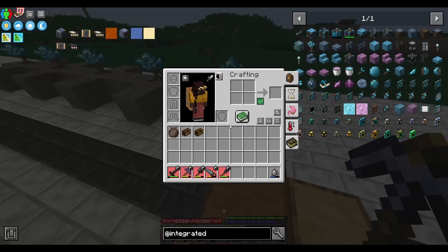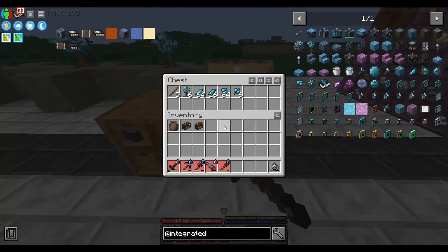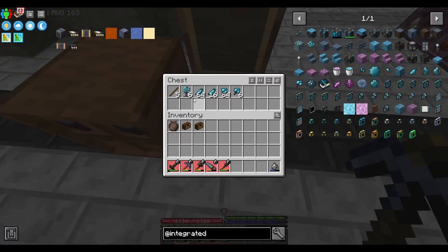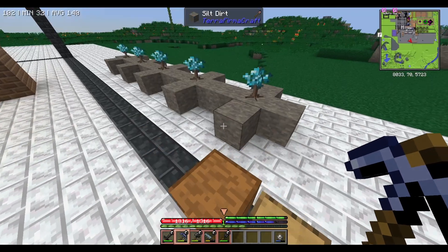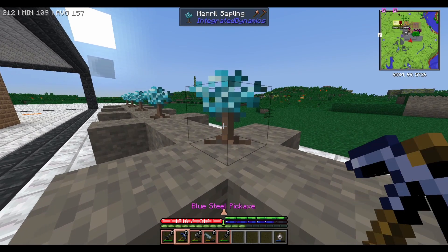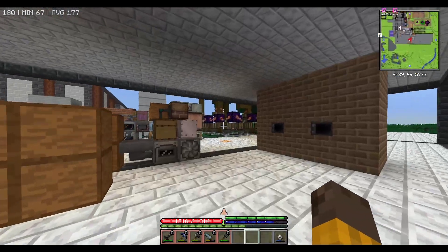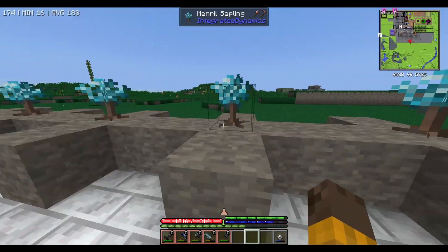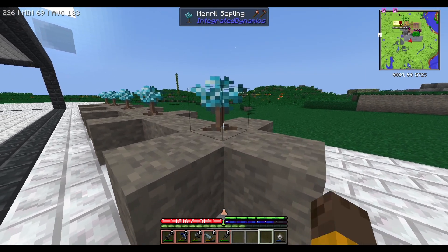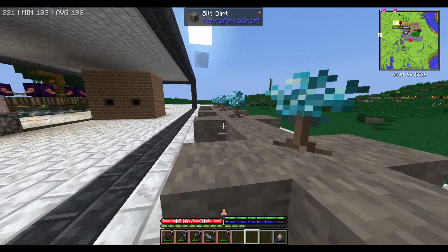Hello everybody, welcome back to All the Mods Gravitas 2. Last episode we finished - we finally have the main real sapling. I tested it out and apparently it doesn't grow like the DFC sapling where it takes like 6 days. It basically grows like a normal vanilla main real sapling, so it takes like 5 to 10 minutes. It's actually quite fast.